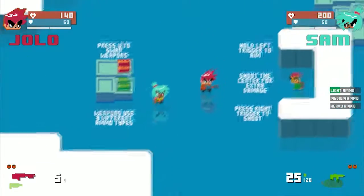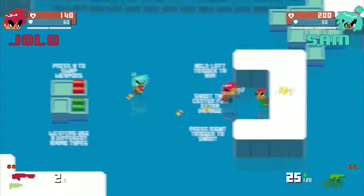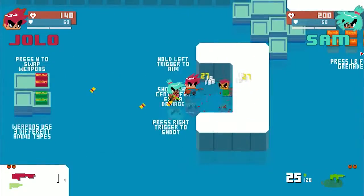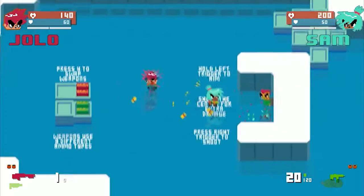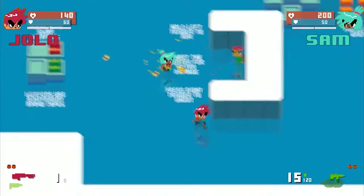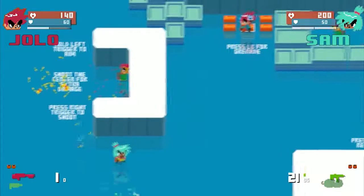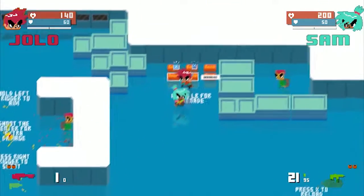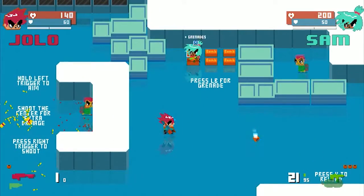Is that an enemy? Shoot center for extra damage. I guess that is an enemy. What are these things you're dropping? Oh, they're bullets — those are empty shell casings. Press right trigger. Oh cool. B for melee. I think this is just the tutorial, so we can leave.